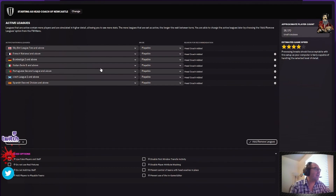The default has Sky BET, so that's all of the English leagues, French, German, Italian, Portuguese, Scottish, and Spanish. That's the default it has because that's what I had put on my last save.